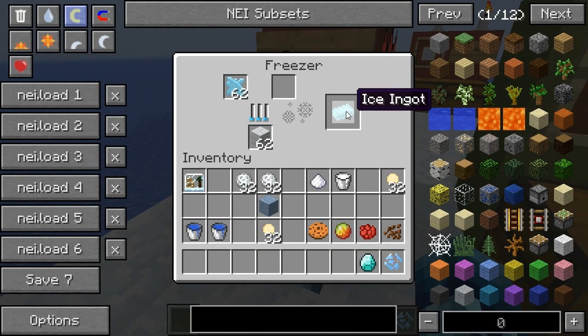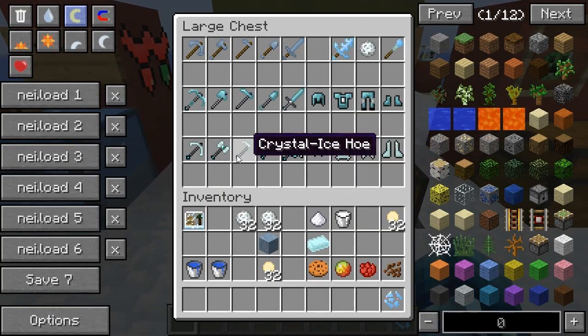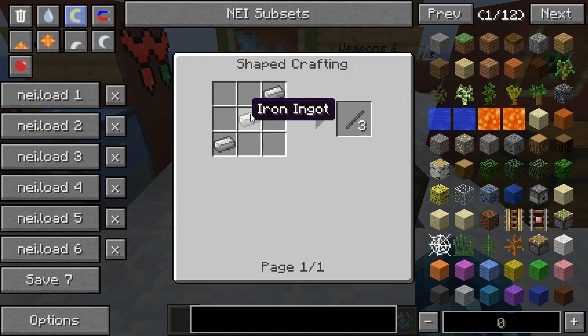It made an ice ingot. You can do the same with a diamond and you will get an ice crystal, which is used to craft a set of armor and tools. You'll also need some iron rods, which are crafted with three pieces of iron diagonally to get three iron rods.